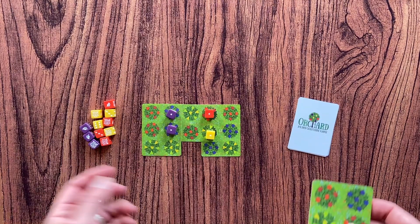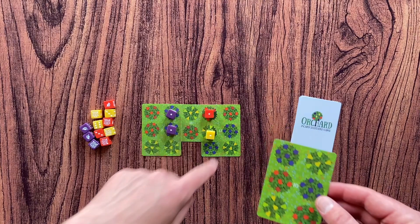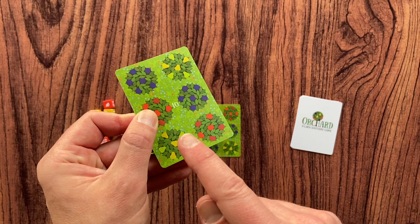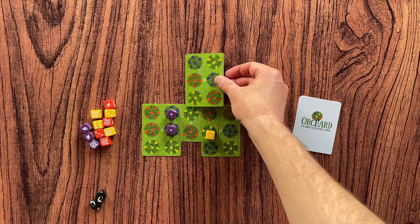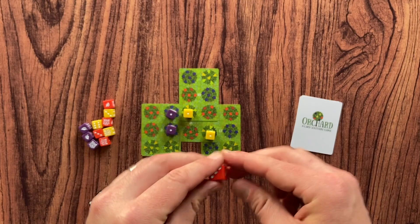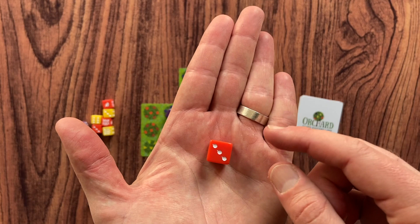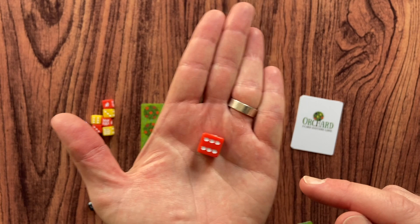If at some point you overlap a tree that already has a die on it, you increase that die's value. For example, if we had a die valued one and we overlap it again, you increase it to three. So the dice go from one to three, then if you manage to overlap a tree with die value three it goes to six, and if you overlap a tree with die value six it goes up to ten — the maximum value of a tree in your orchard.